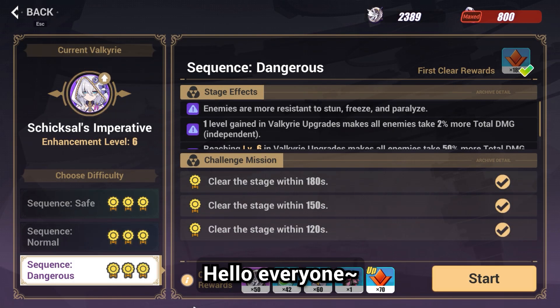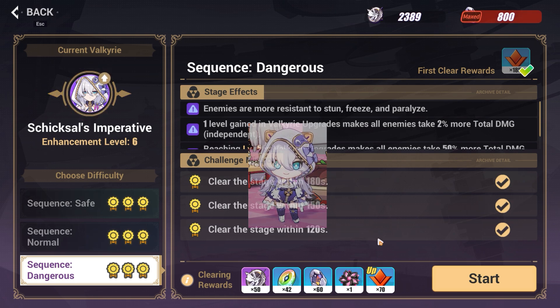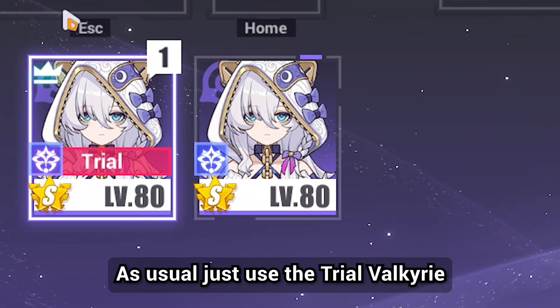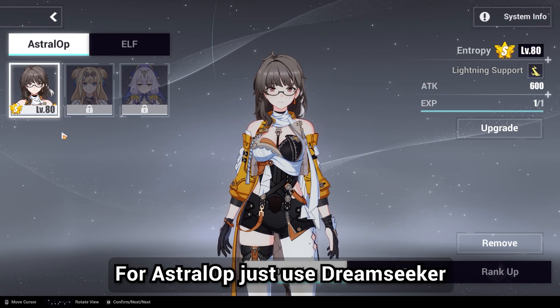Hello everyone. Today I want to share with you how to play Teresa in Elysian Realm shallow sequence. As usual, just use the trial for creep. For Astra Ops, just use Dream Seeker.